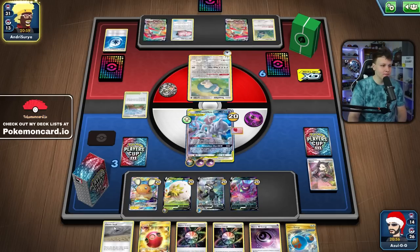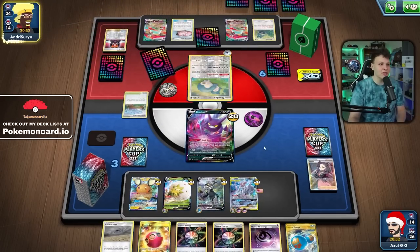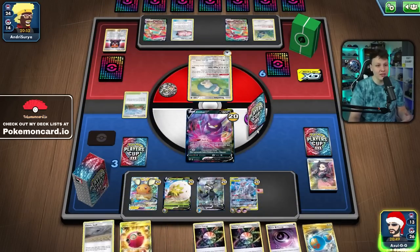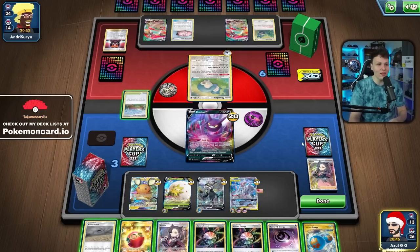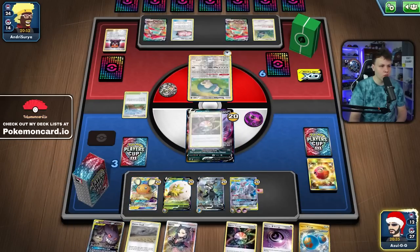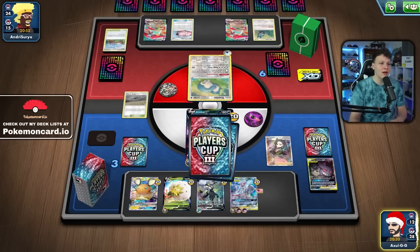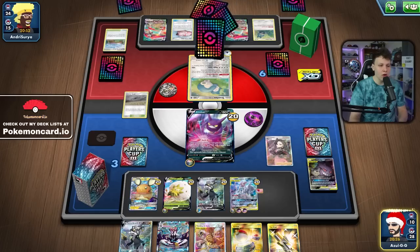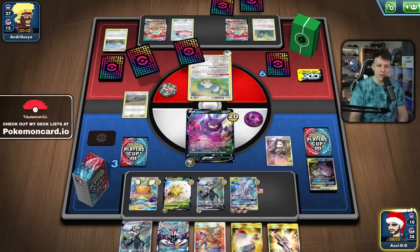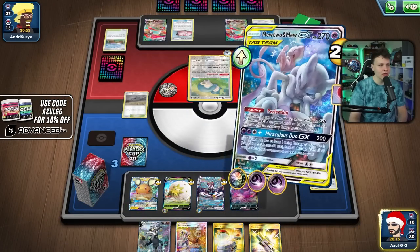They're going with the spread — they hard retreat to the Snorlax instead of conserving energy. I like conserving the energy there. We got the Chaotic Swell now, which is great. We've got Eldegoss to attack into that Doll next time. There's a Boss to try to stall my Crobat, but thankfully we have a ridiculous amount of energy. We don't have that Marnie — oh wow, we top deck it. There is a second Gengar and Mimikyu in the deck so let's thin that out.